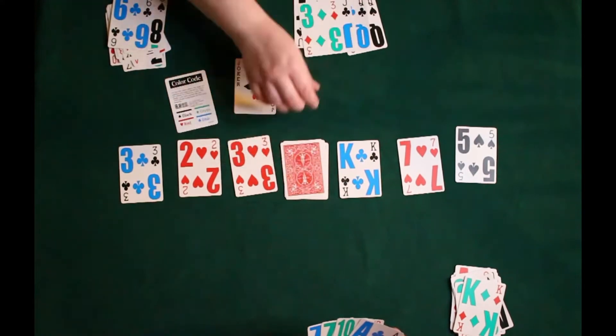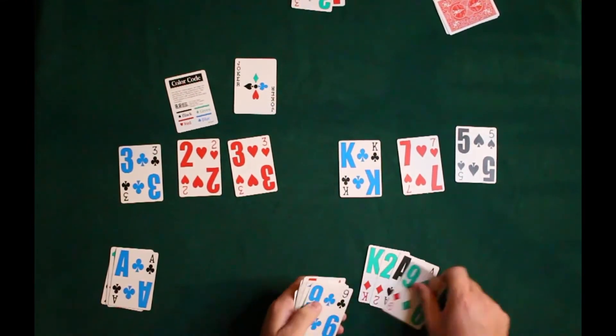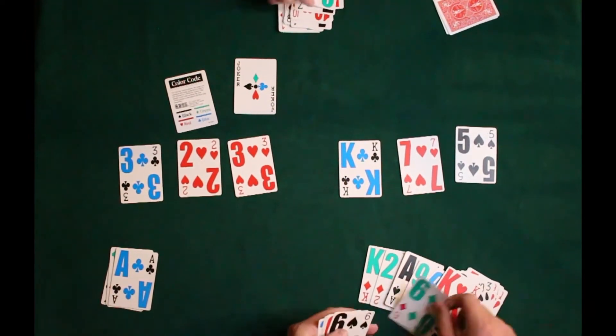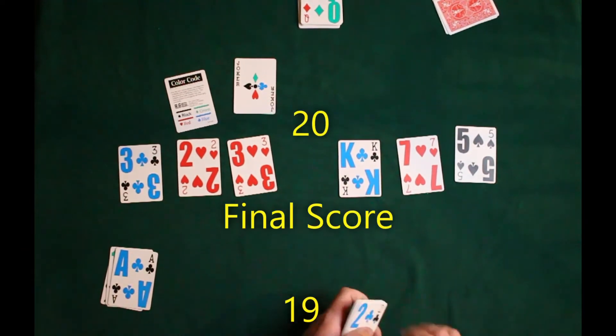And now we just ended the game — the deck has been depleted, so we take our hand and discard it. Then we're going to count up all our cards, and whoever has the most points is going to win. It's one point for each card, and that's who's going to win this round. And it's 20 to 19, so it's a one-point difference.